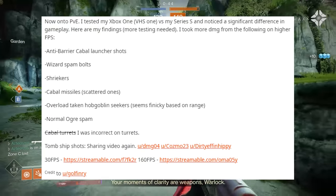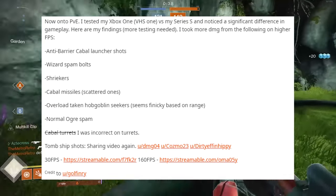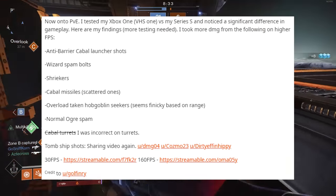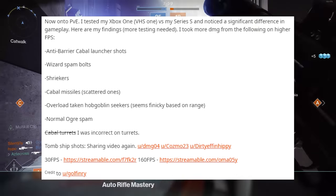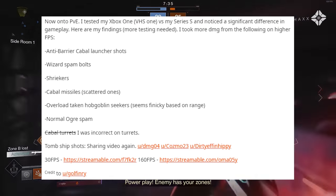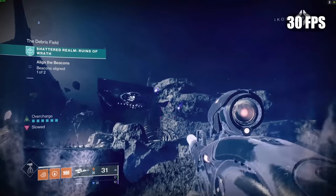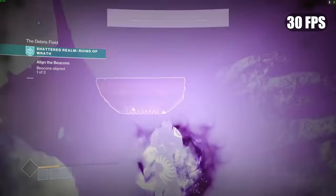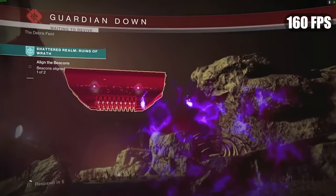Useless Dead Memes was also testing this between two different Xboxes — an OG Xbox and the Series S — and noticed a significant difference in gameplay. His findings: he took more damage from the following at higher frames per second — anti-barrier Cabal Launcher shots, Widger spam bolts, Shriekers, Cabal Scatter Missiles, Overload Taken Hobgoblin Seekers, Normal Ogre spam, and Tomb Ship shots. At 30 FPS from the Tomb Ships he died, but it took two sets of blasts, whereas at 160 frames it was instant.